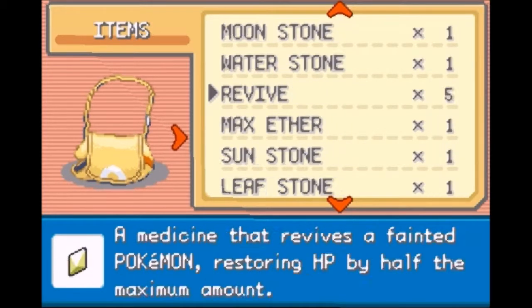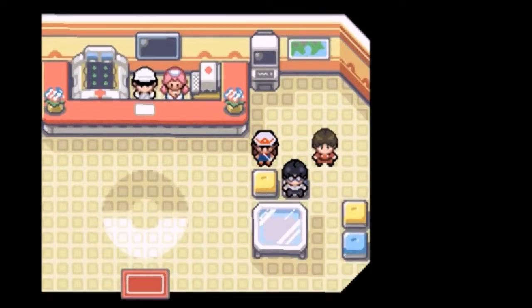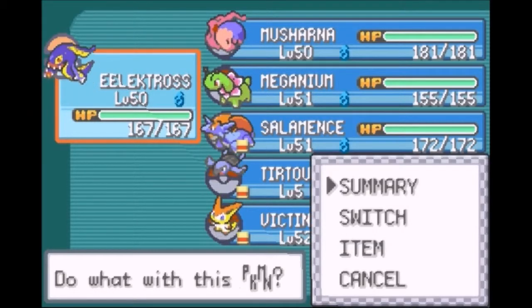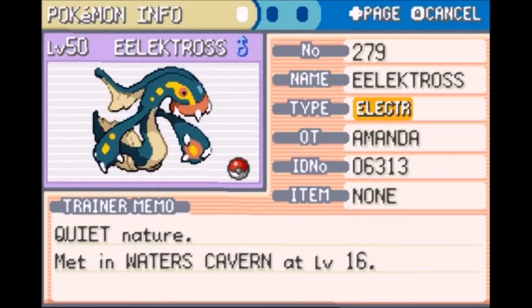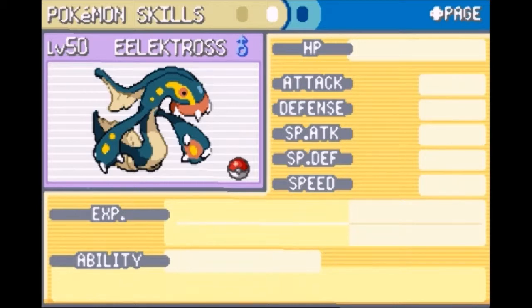We don't have anything else that we can really give anyone that will help us out, so we'll just go ahead and continue like that. We should probably take a good look at our new team member Electros — pretty cool. He's got some good special attack and attack, so that's pretty good.